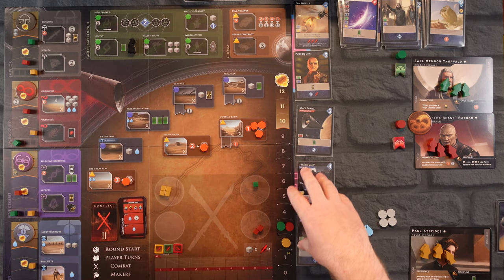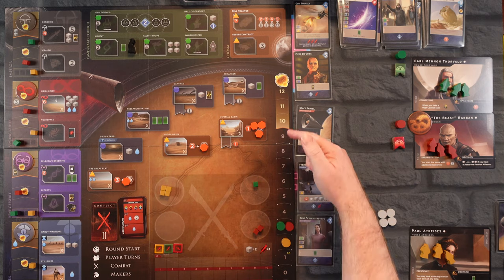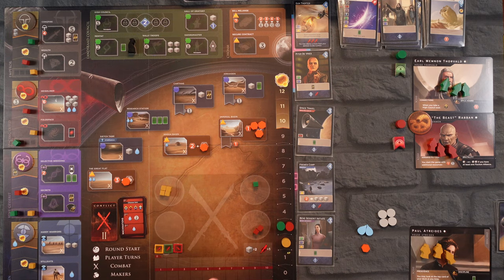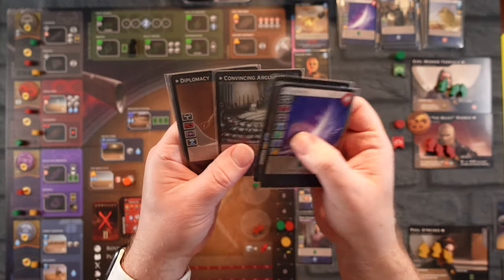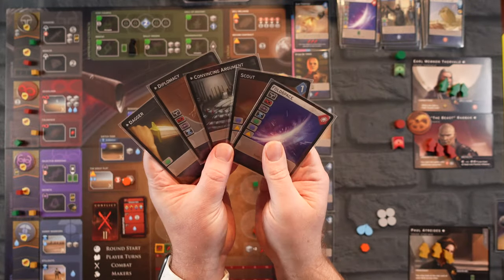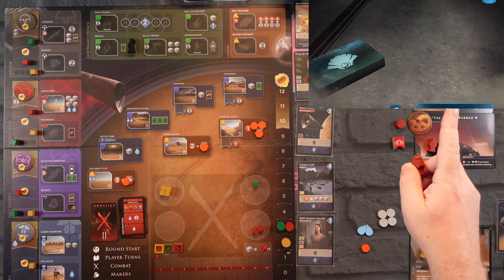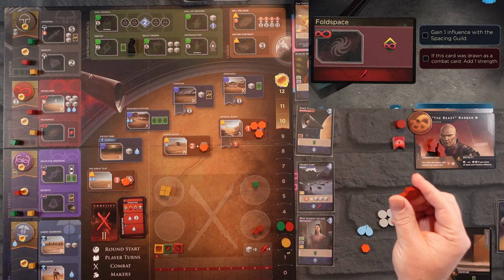We want to not only get the most victory points but also try to be the one to end the game — that's what we're working towards. Let's look at our hand: we have Fold Space, Scout, Convincing Argument, Diplomacy, and Dagger. That's actually a really good hand to start this vital round. We're going to start with the Beast and he's going to take his turn. We've reshuffled the deck and he's going to Fold Space.